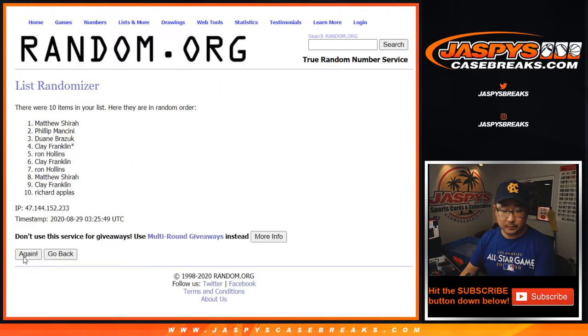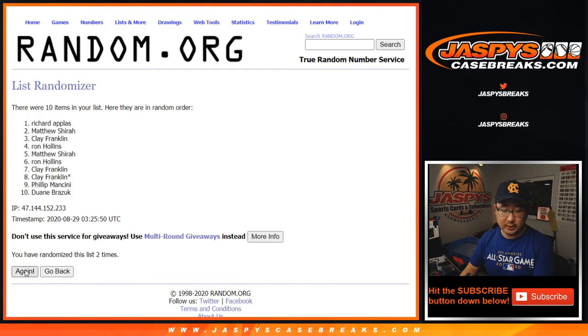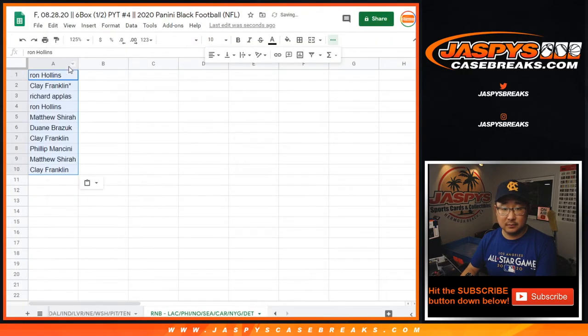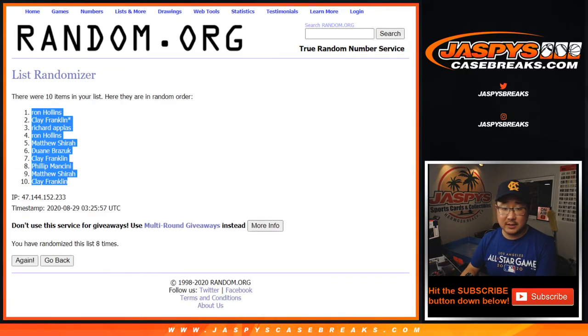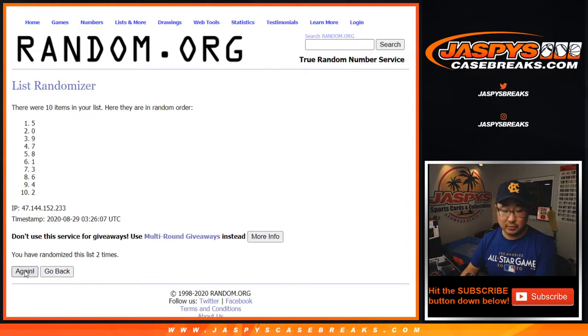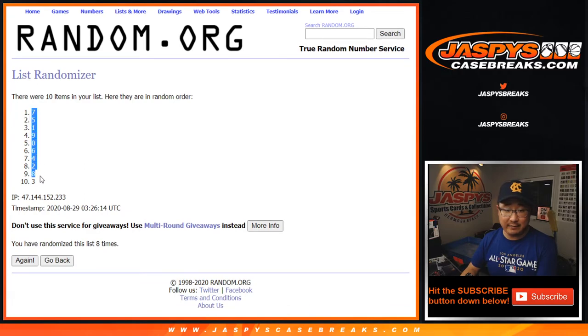Randomizing 1, 2, and 8th and final time. After 8, we got Ron down to Clay. Then 6-2, 8 times for the numbers — 1, 2, 3, and 8th and final time. After 8, we got 7 down to 3.